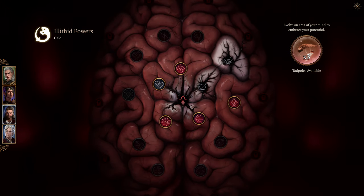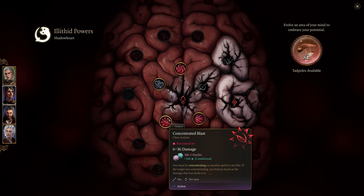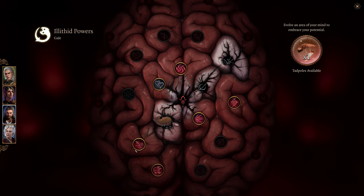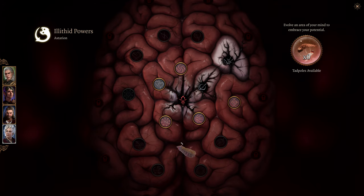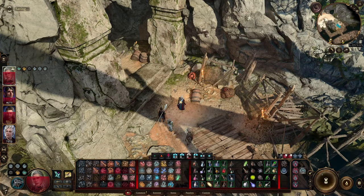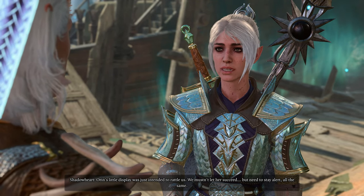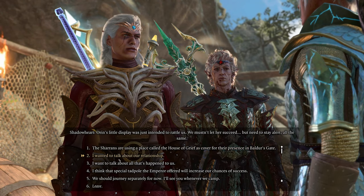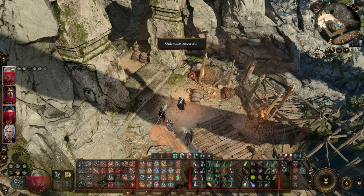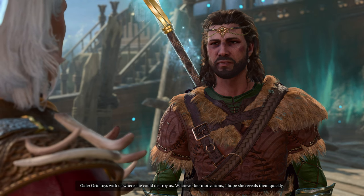I guess we can do Charm. Let's do Charm on... Concentrated Blast would be nice — let's do Concentrated Blast on everybody. All right. Let's see — Shadowheart's dialogue: 'That little display was just intended to rattle us, we mustn't let her succeed. We need to stay alert all the same.' Then that's where we need to go. My parents are in there somewhere. She could destroy us — whatever her motivations, I hope she reveals them quickly.